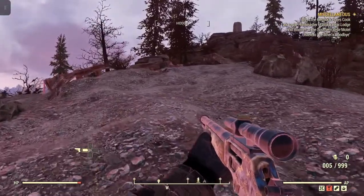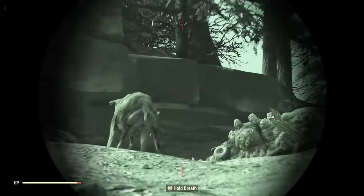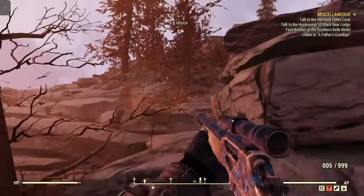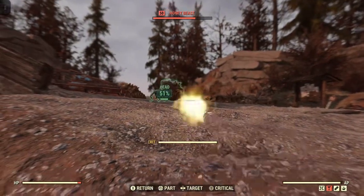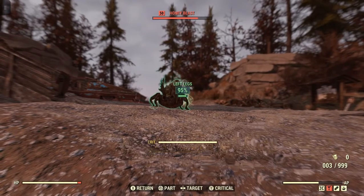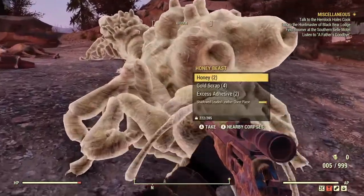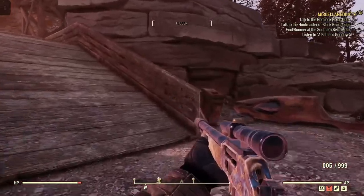I did a video here just the other day and had a bunch of rag stacks around. As you can see, there are enemies spawning up there again — there's a honey beast up there and they're all attacking. I'm going to sneak around here and grab some of that honey.